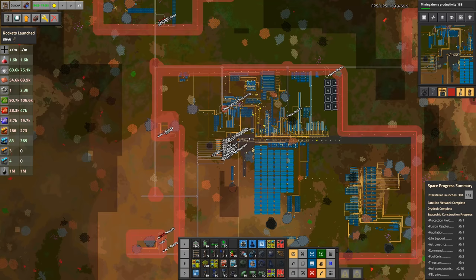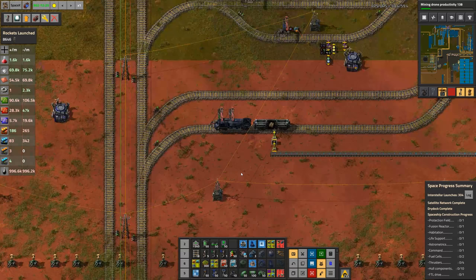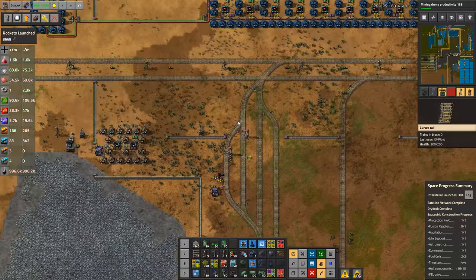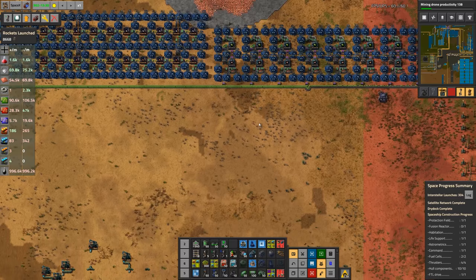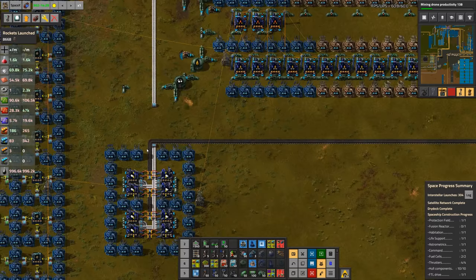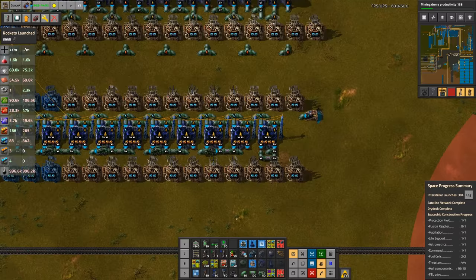Next, we went and upgraded rocket control units because we didn't have nearly enough of them — similar to how we upgraded low-density structures the week before. With all the upgrades, it's pretty much fine now. We upgraded all the beacons from Mark 1 to Mark 3, which made one hell of a difference. It also meant the belts needed a little re-jiggle because we're now filling up a whole belt.